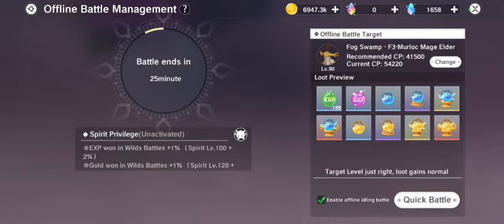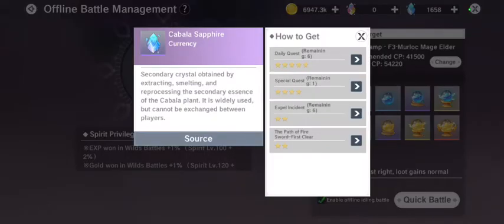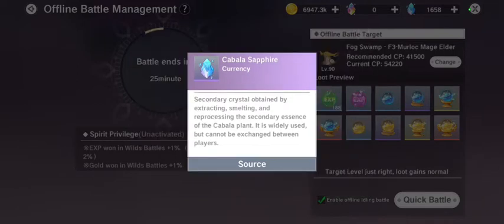There is also one more thing here — the Quick Battle. In Quick Battle, you click here to perform a quick battle to immediately get 30 minutes of auto battle gains of the currently selected monster. Quick Battle does not give you any battle time, and for using this you have to use 50 of this currency.